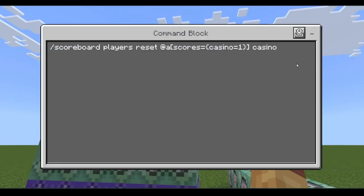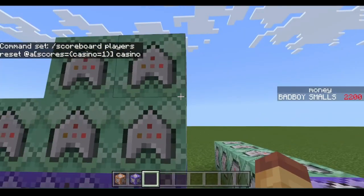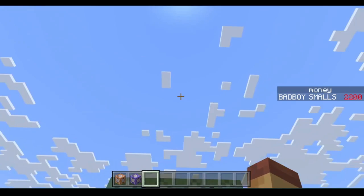Then scoreboard players reset @a scores equals casino equals one. This prevents it from constantly giving them money. You don't actually need the previous block, but I like it for organization.